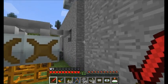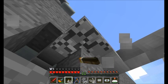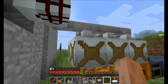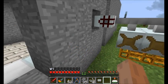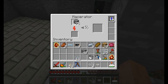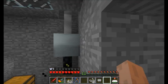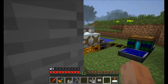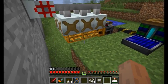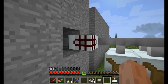So this timer really doesn't need to run as long as this MFE is full. Let's replace one of these cables with an EU detector cable. The way this EU detector cable works is: if there's energy flowing through the cable, it turns on. As long as the machines are running and the MFE is not full and the water mills are producing electricity it's on, but once the MFE is full and it doesn't need electricity, the EU detector cable goes off.